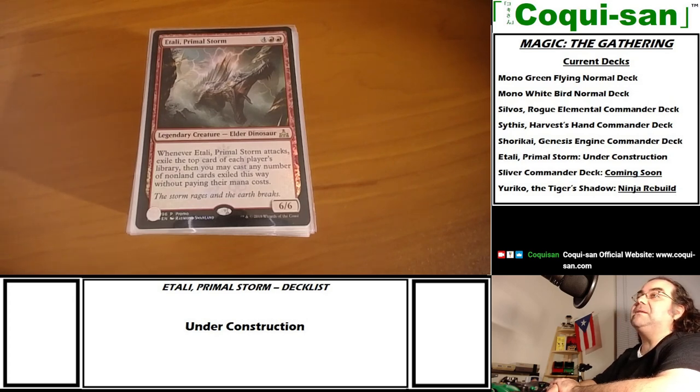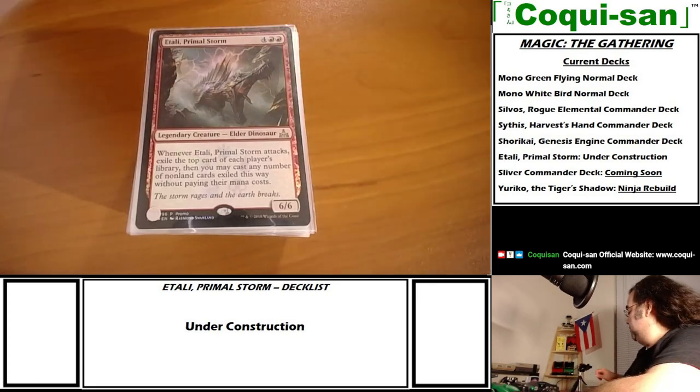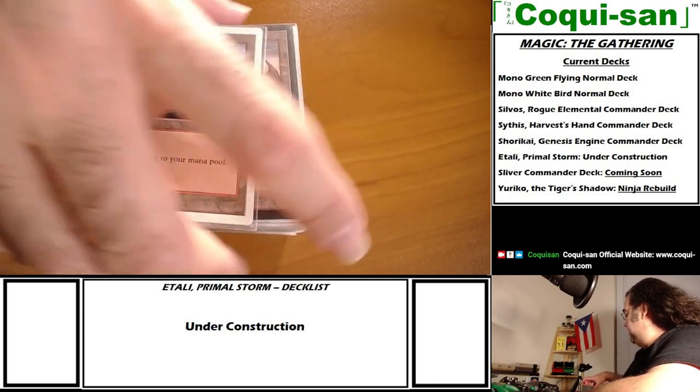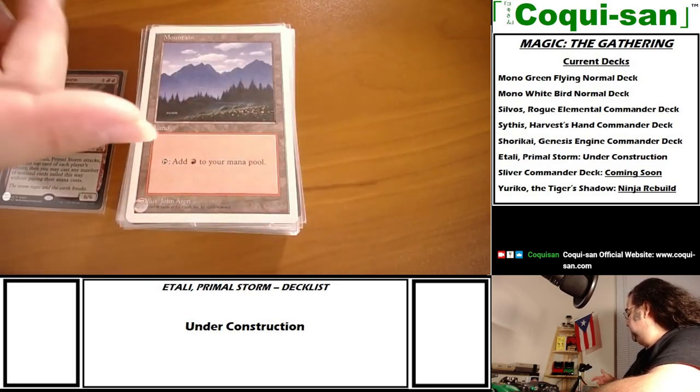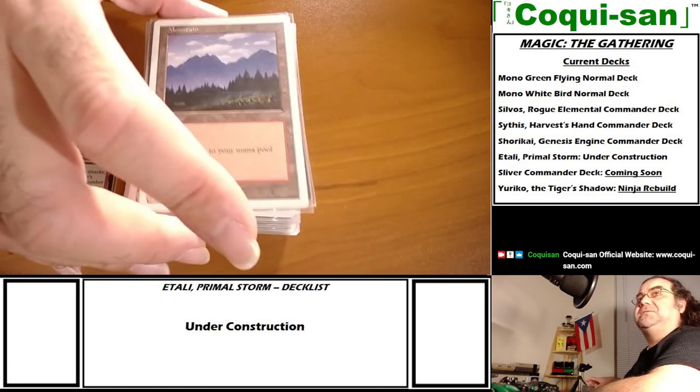I'll have to think about a red-blue build - I do have a legendary for that one. But let's get focused here. Right now I'm operating on 36 basic lands.